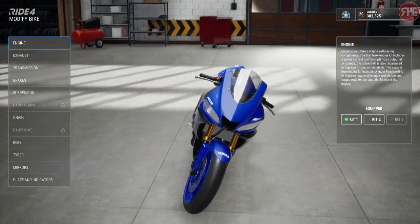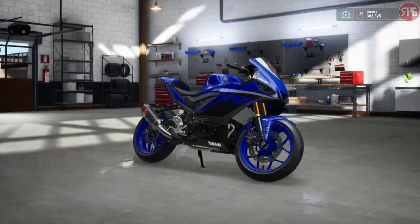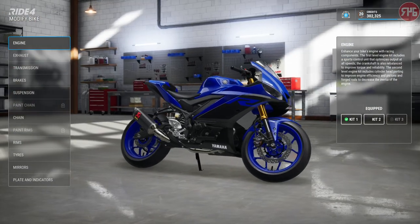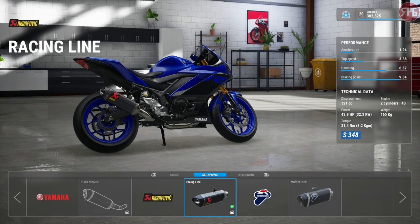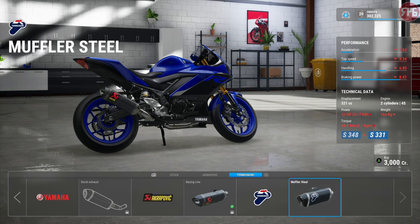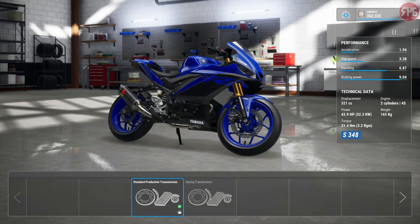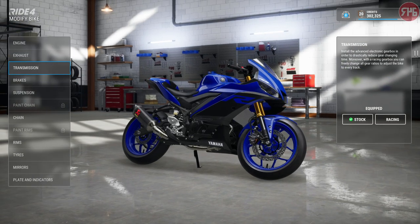This is just a Yamaha R3. You've got the engine - obviously stock, then engine kit one and engine kit two. For exhaust, you've got a few to choose from: stock and a couple of manufacturers - Akrapovic and Turgamoni. Obviously depending on what bike you go with, there will be more or less options. You can do the transmission up to racing transmission, which allows you to alter the gear ratios individually.